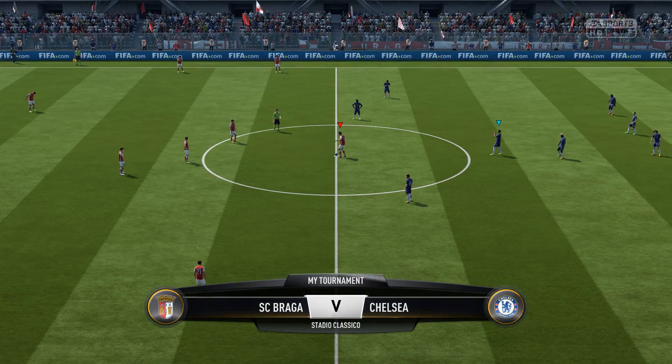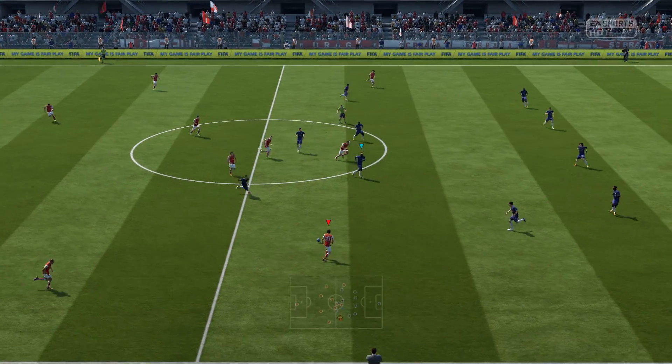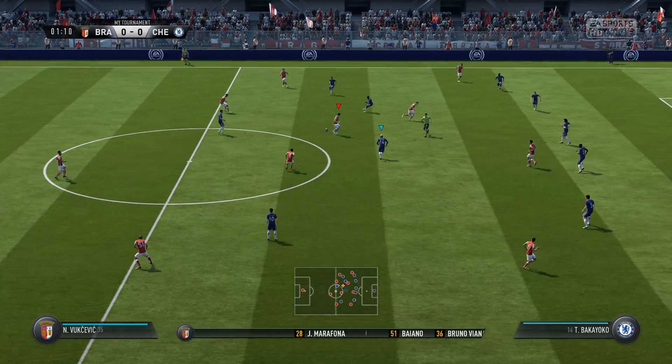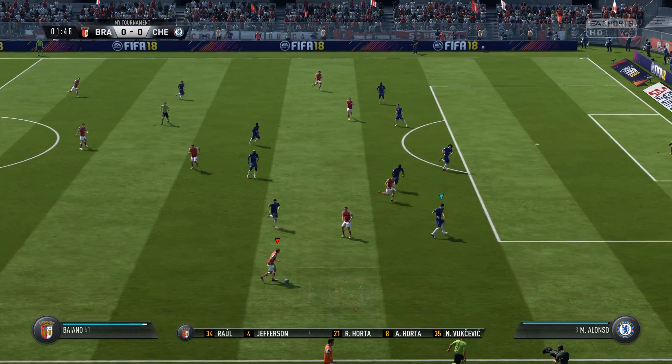Well, in this competition we've reached the group stage. Match day one - one of those where you want to get off to a good start. So both sides aiming to do that. Line up for the home side. So Alan, 4-4-2. Yeah, I think it looks that way, Martin. Yes, it's the conventional shape. It's the one that the manager prefers.